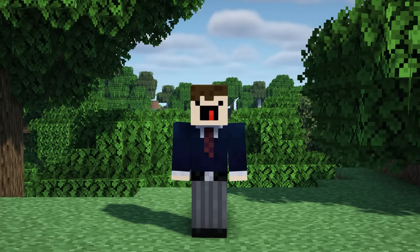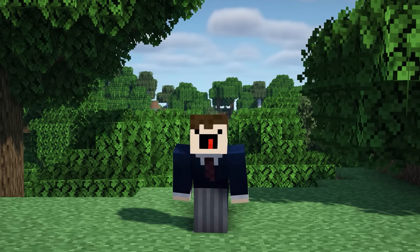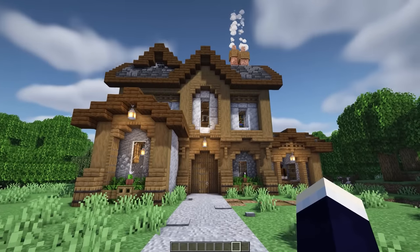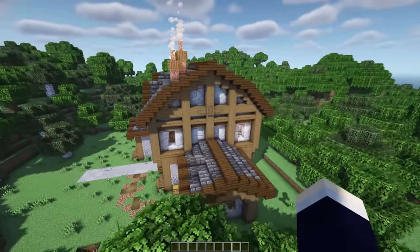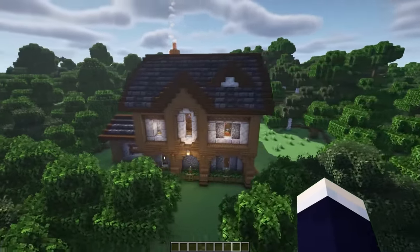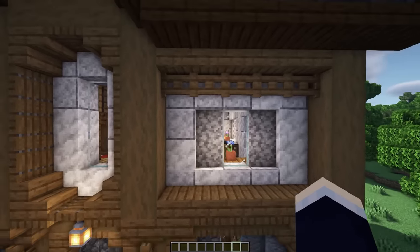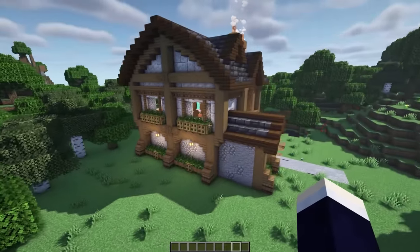As usual I'll do a tour of the base so you can be sure this is something you want to create, as it takes quite a lot of time and resources to build. Starting off the tour, this build looks pretty different from my usual style and that is all thanks to Crypto. You might notice that the walls on the bottom floor are made up of cobblestone and andesite, and then we transition to diorite and calcite on the second floor, giving it a medieval kind of look.